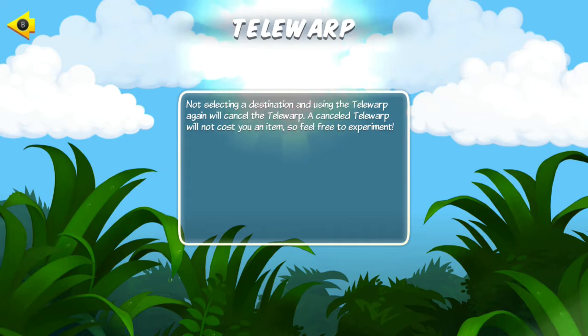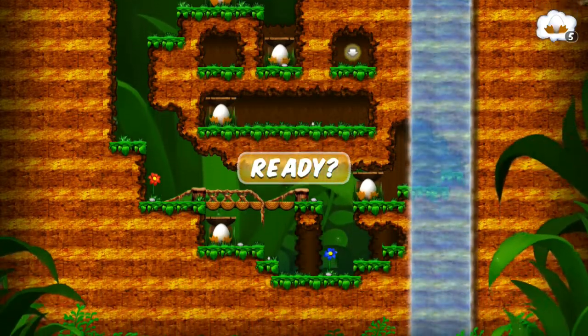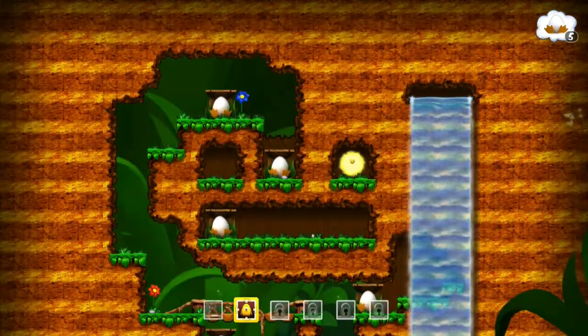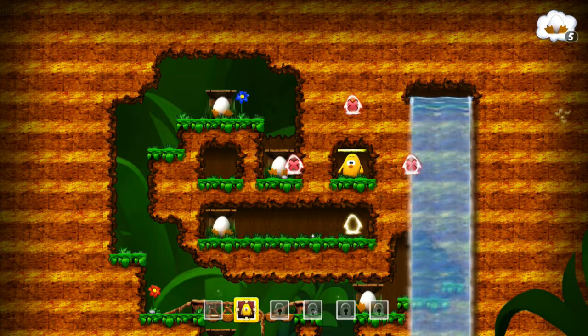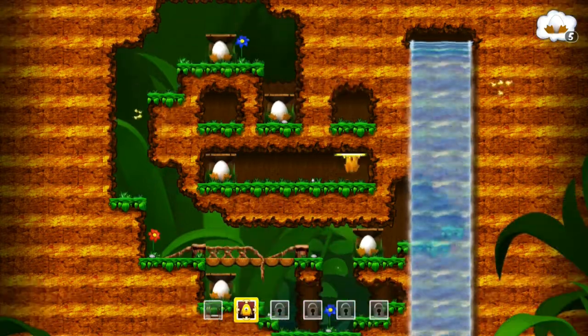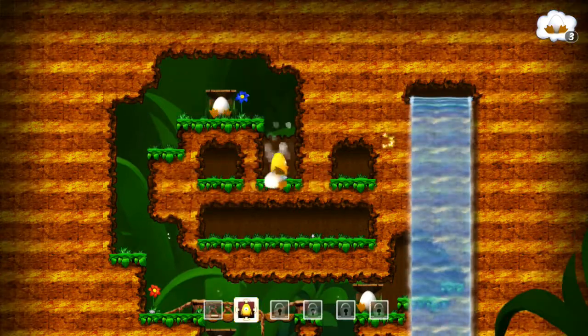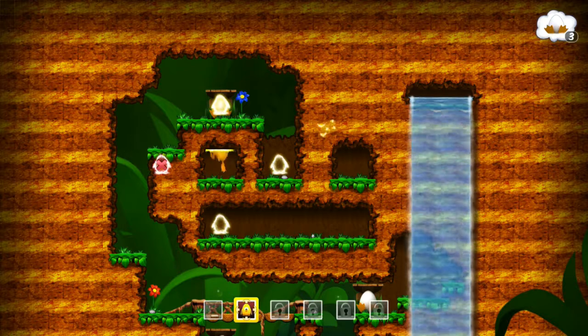Honestly, I think as far as indie puzzle games are concerned, this is definitely one of the more iconic ones. For this stage we're introduced to our next little device: the telewarp — basically a teleport in four directions. You've got to make sure it's not overlapping with any obstacles, otherwise you're kind of out of luck.